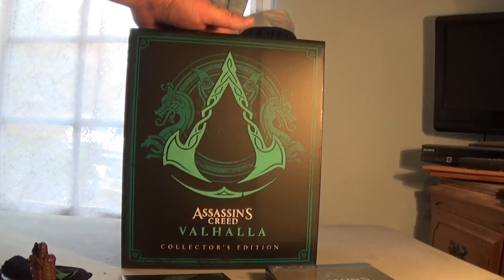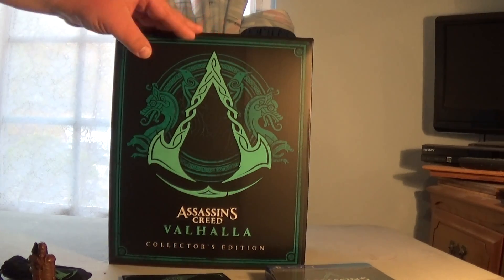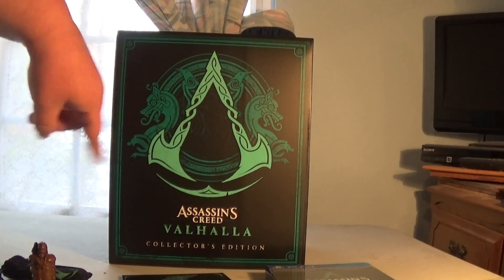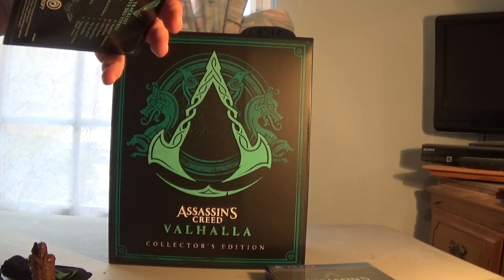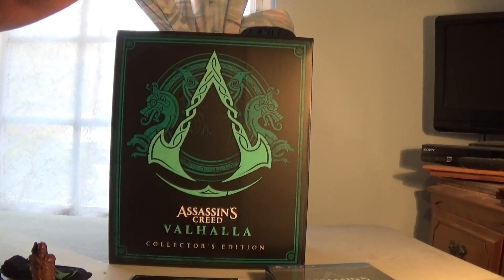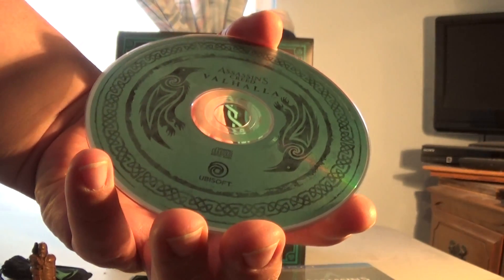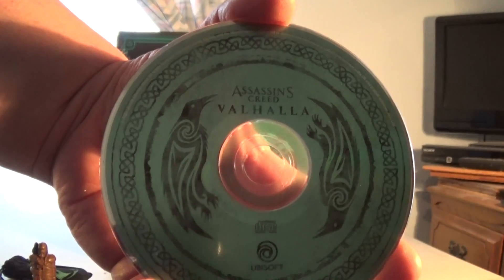Now to take a look at the box. You've got the Assassin's Creed logo in a Viking style with a big ring with dragons on it. Here's what the disc looks like — it's got some Viking runes and a couple of ravens on there.